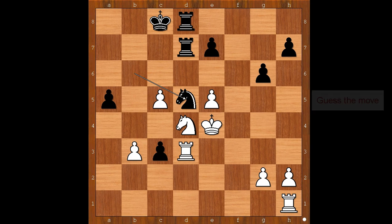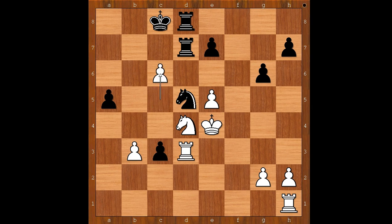White to move. What is the best move for white in this position? What would you do? Passed pawns should be pushed. c6, rook to c7 — white played the move and black resigned. The move is knight to e6, forking the two rooks. Black resigned.